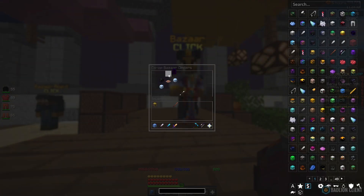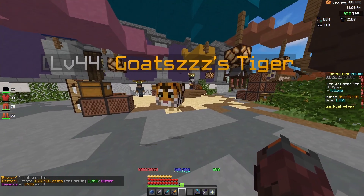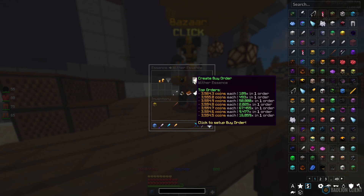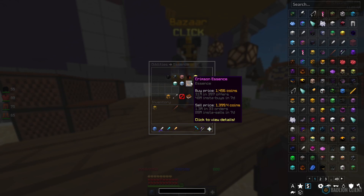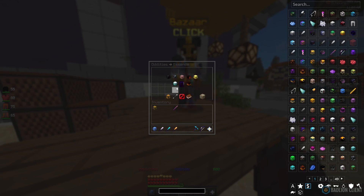The wither essence has now sold — there's the 170k we just made. We're going to put another buy order of a thousand down to see if we can flip another one and make another 170,000. Wither essence is a bit pricier at about 3.5k per essence, so if you haven't got that many coins, try something like gold essence. Look for items with millions in buy orders and offers, and also check the insta-buy and insta-sell. Crimson, ice — pretty much every single essence works well for this method.